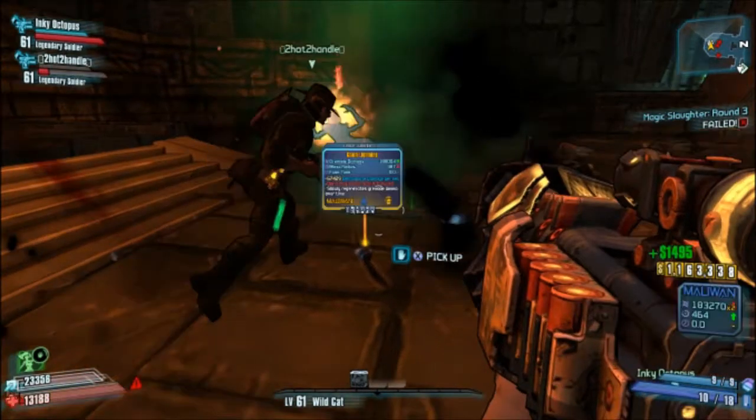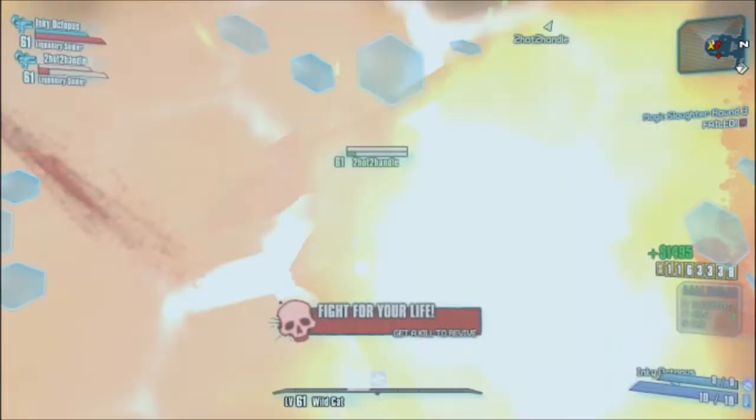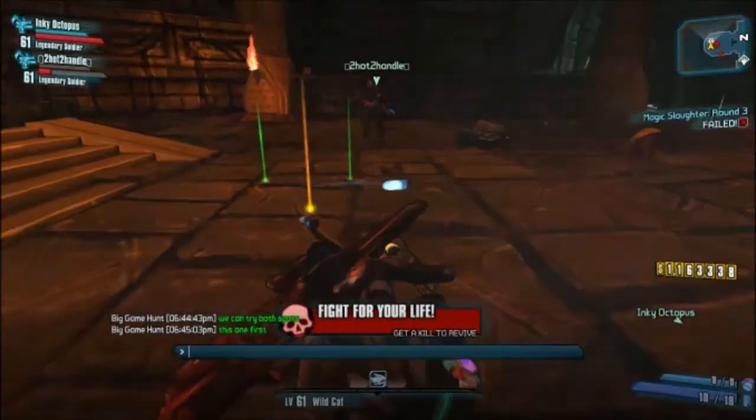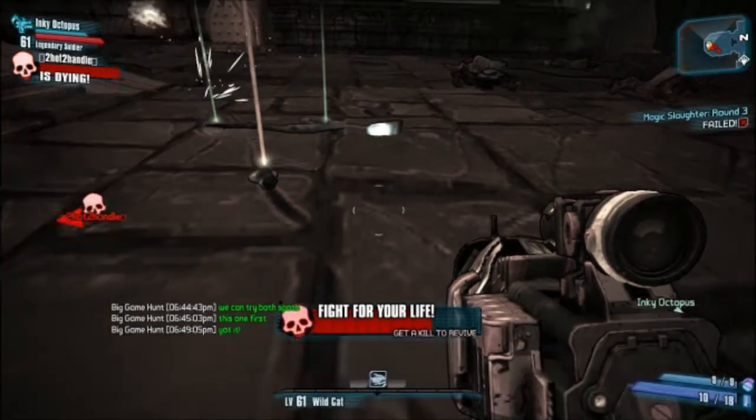You're going to be getting all of the spells — every last spell is going to be dropped from one of the sorcerers. So if you're looking for the upgraded magic missile, if you're looking for the firestorm, this is the place to do it.